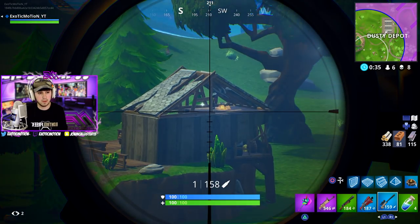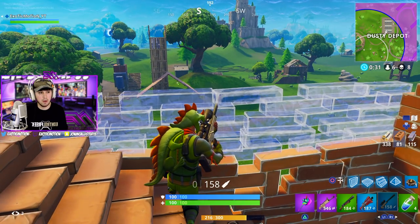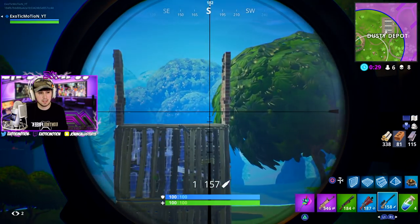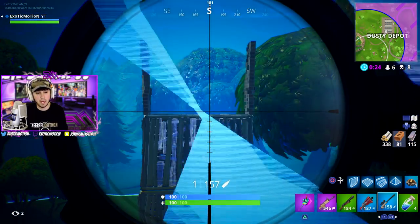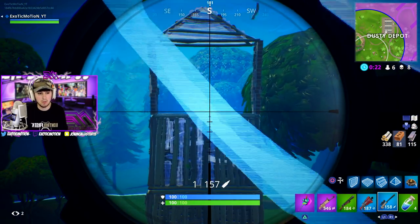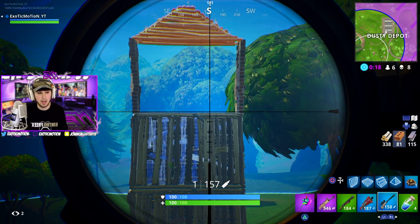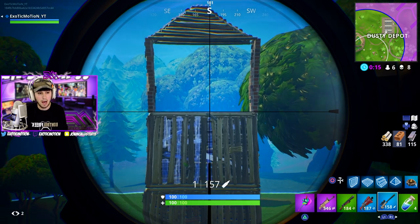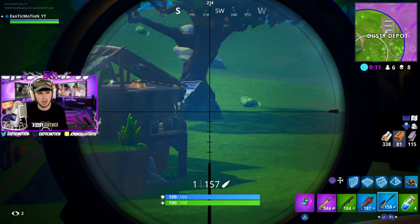Someone else is shooting at me — someone's right here. Tagged him up. He's weak. I don't want to peek and try to finish that — let someone else kill him. Getting your solo wins is fine if you don't have a lot of kills, as long as you get the win. I can easily be mad that someone else is going to kill that kid and take my kill, but it's fine — I'm just here to get the W. I don't care about kills, I don't care about anything else but getting a W.